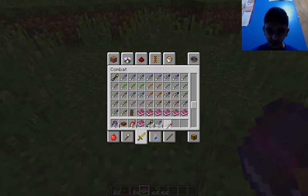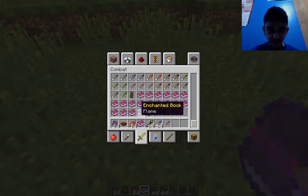Let's test out the arrow of regeneration. We have infinity, flame. Here we go. Frost walker 2.